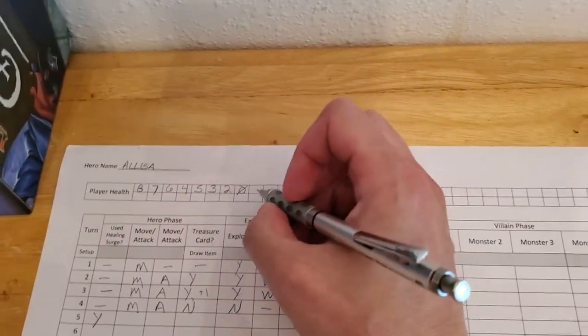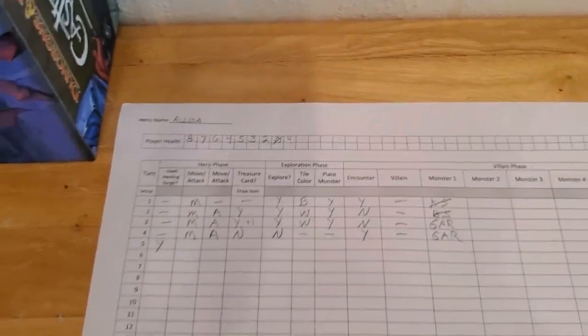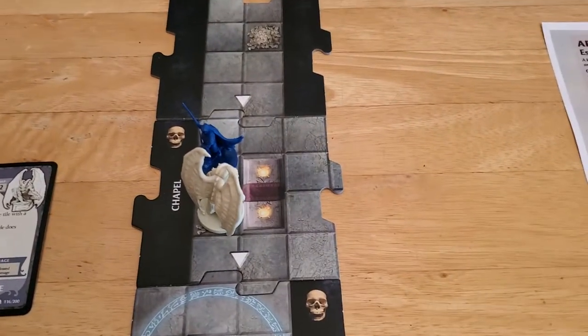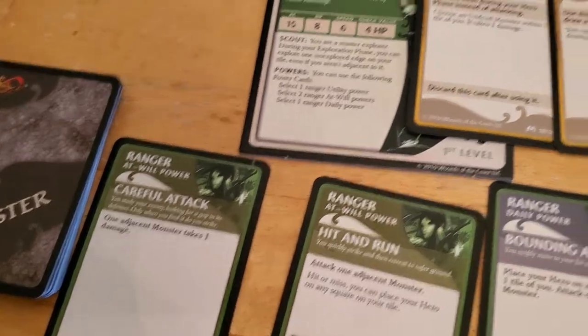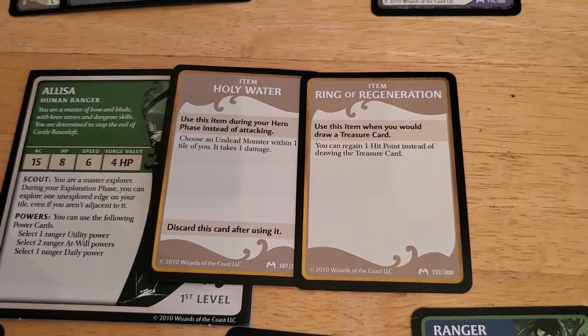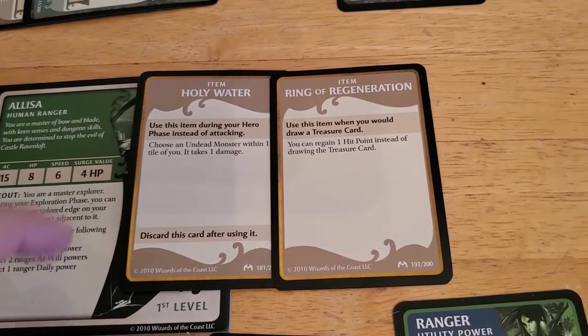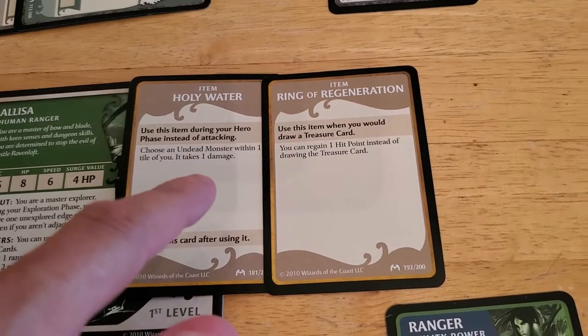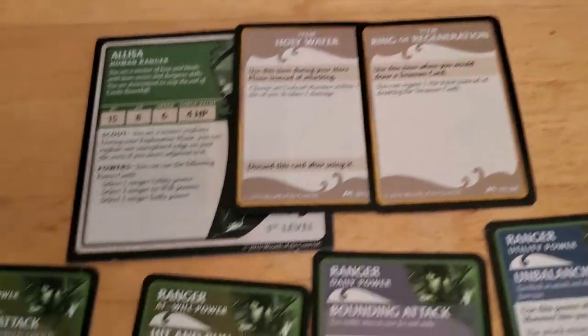I don't think we're going to make it to the secret stairwell. But we'll put down our four hit points and continue on. Alyssa is adjacent to the gargoyle, which means we can use our careful attack to do one damage guaranteed. We could throw some Holy Water on it, but I don't see any point — once you use it, it's gone. And the careful attack lets you do it from an entire tile away, so if we're just going to do one damage, we'll do the careful attack.